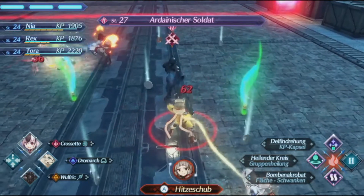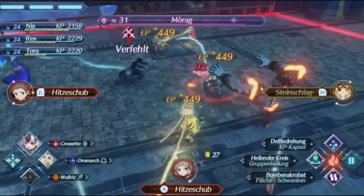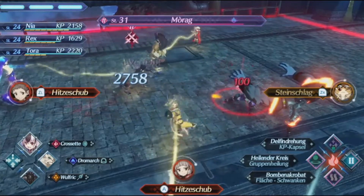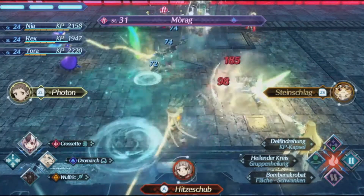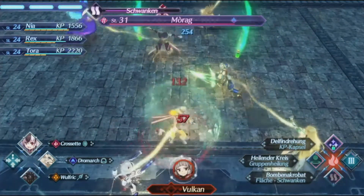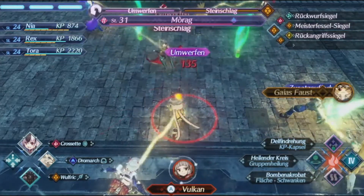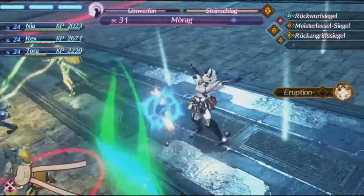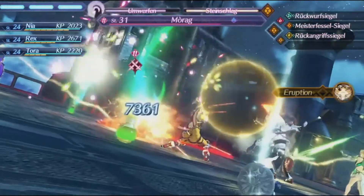Other reasons why Cross Set is amazing for the speedrun include her 20% physical and ether defenses, which make Nia considerably tankier, her Tier 1's AoE being great for fights with many weak enemies such as the many Turkin fights throughout the run, her skill Alchemy Adapt which further amplifies the damage of fusion combos, Fortitude which is a required field skill for accessing the powerful Shining Starchips, and finally Agronomy, which increases the likelihood of getting enough vegetables to craft two Hunter's Chemistry 2 aux cores.